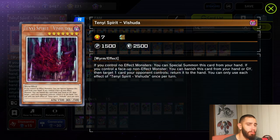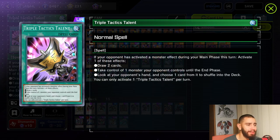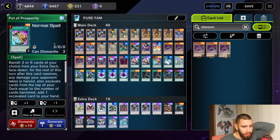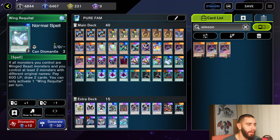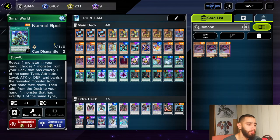Then we got three times Shifter, which works perfectly in this deck, and Vishda as our Small World bridge — also great. Two times Triple Tactic Talents because we can only play one Prosperity. I decided to play one Wing with quite little because three is definitely too much, two is also kind of too much, one just works perfectly. Right now it's either that card or Lure of Darkness since Prosperity is at one.